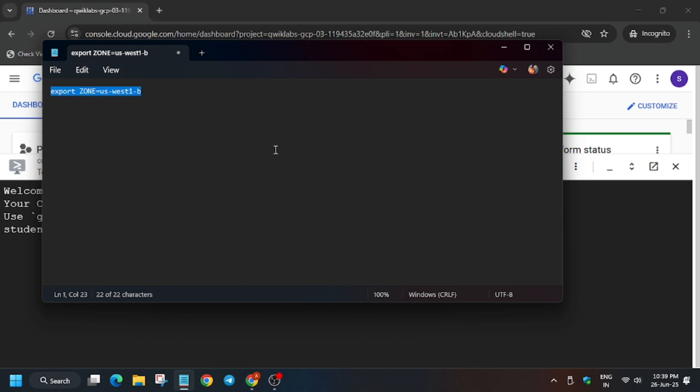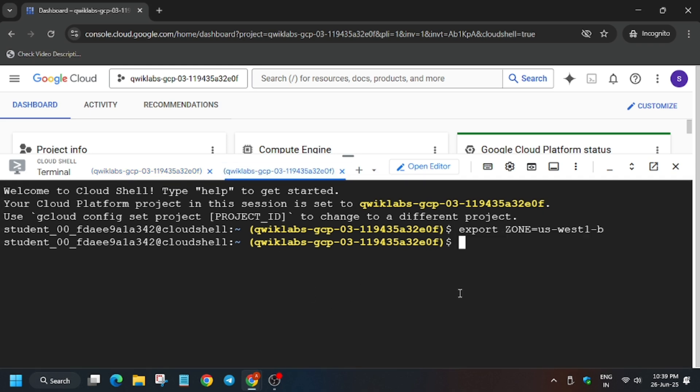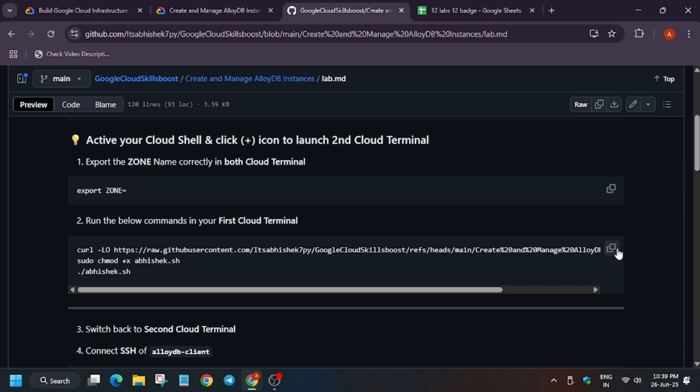Just copy the zone carefully, then come to the notepad and paste it. Now you have to paste this into both shells — first one here in shell one, and then open shell two and paste it there as well. Come back to the first shell and go back to the GitHub repo.